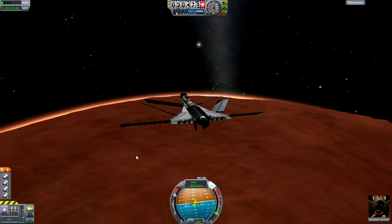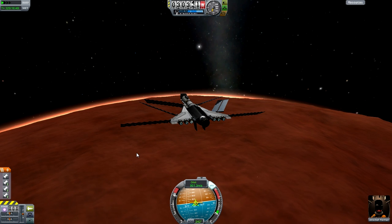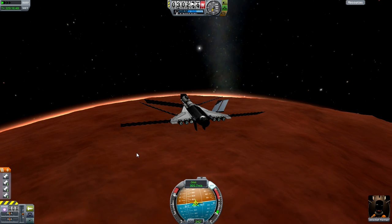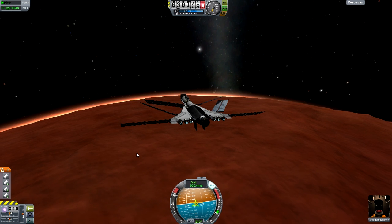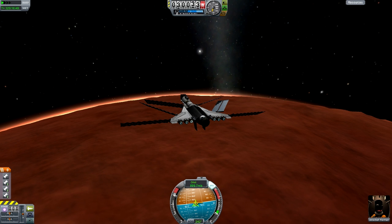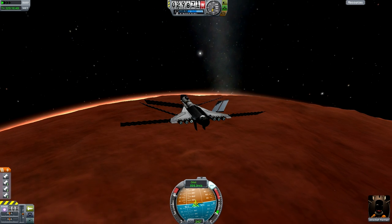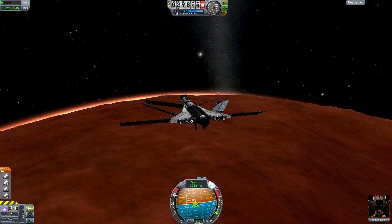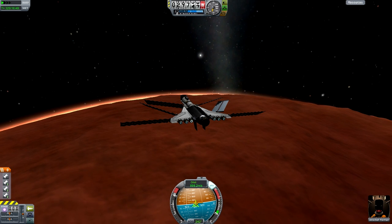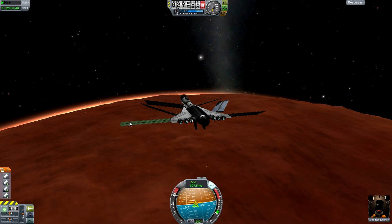As you can see, I am using the ION engines - they are indeed on. You can see the little blue light at the back and the solar arrays are extended. The only thing I would change in this design is the solar array placement, and I wouldn't use the Rapier engine - instead I would just use the Atomic Rocket Motor. Atomic Rocket Motor is fine, or the jet engine.